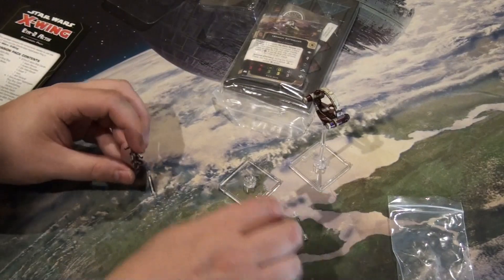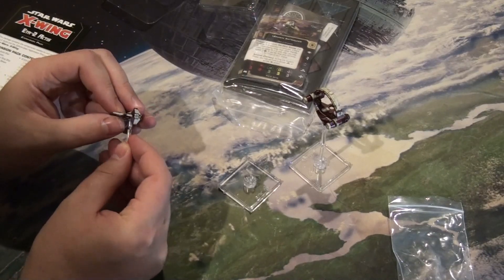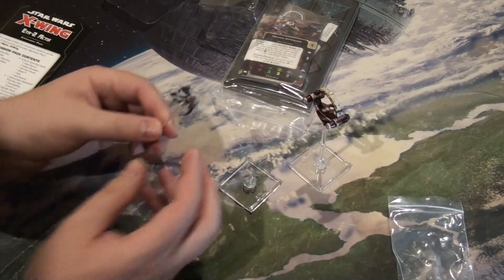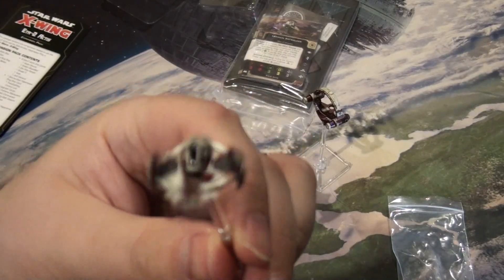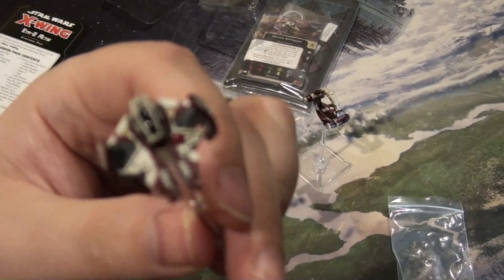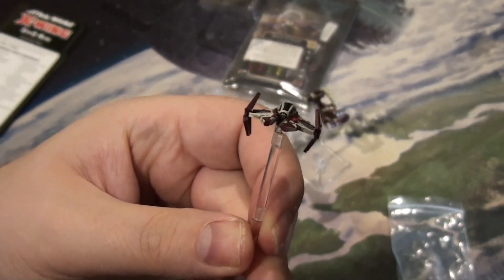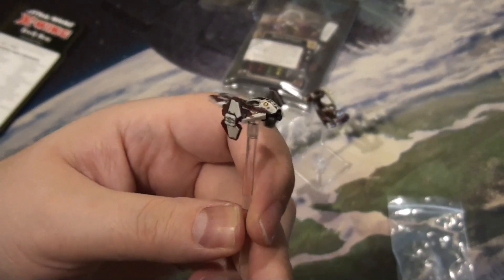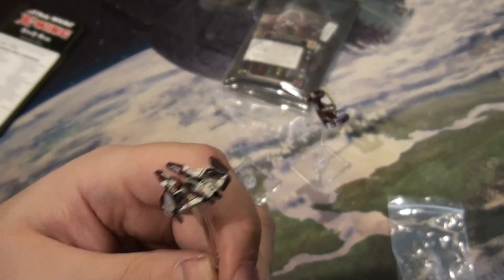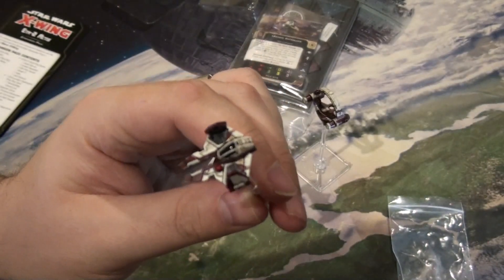And here's the Eta-2 on its base. My lord — look at that, it is small! But once again, the detail on such a small ship is incredible. Tommy said these ships are small in the actual movies, and I get it — it is to scale. But this is probably one of the smallest ships; it's almost decimator-sized in a sense.